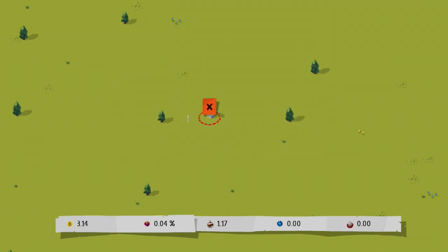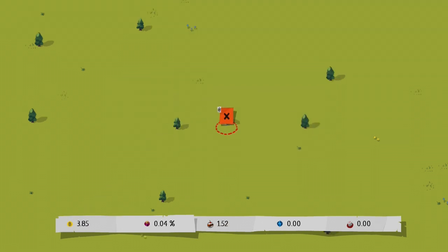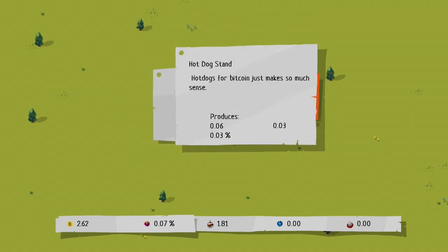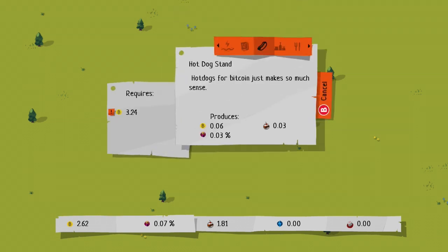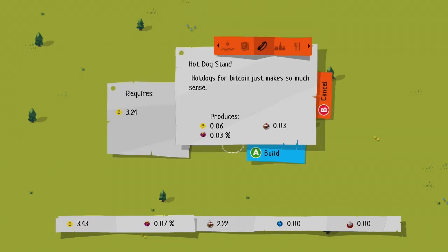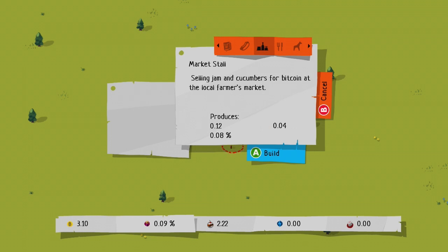I've got another hot dog stand. Oh, a person's going between the two hot dog stands to find the best hot dog. I need quite a hot dog-based economy here. I need three dollars to make it. What are your imports, Andy? Hot dogs. What are your exports? Hot dogs. Jam and cucumbers. I've made a market stall.